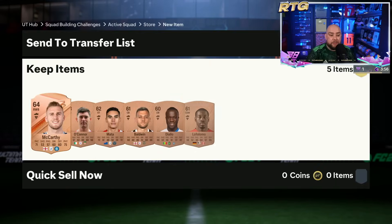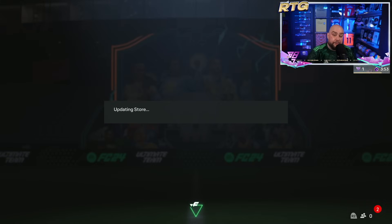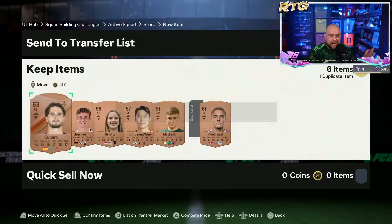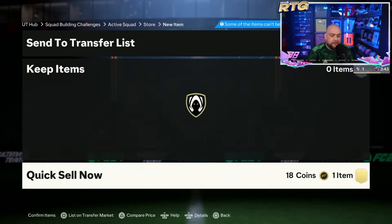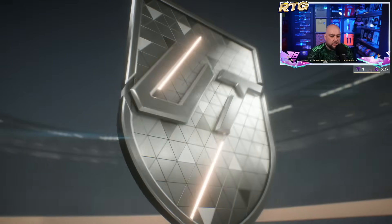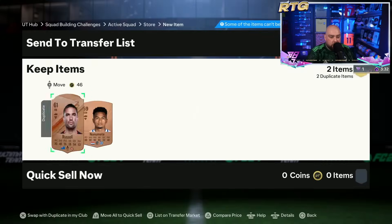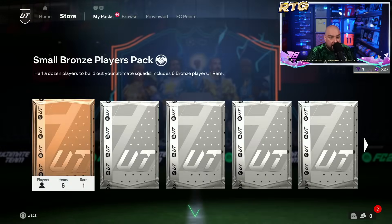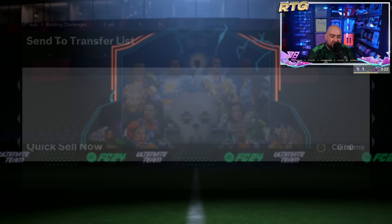The main aim today guys: get the icon player pick done, finish Lauren Hemp — if we can do that, that's a win for the week. I did forget about having Ronaldinho already — a bit weird that. Right, bronze, silver, gold — we've got 50 packs. Icon player pick, we'll even slow reveal it as well. Then we should be good — that's the plan. Will anything go into the team? Probably not.